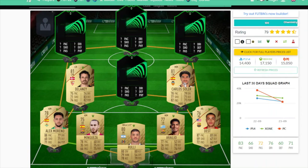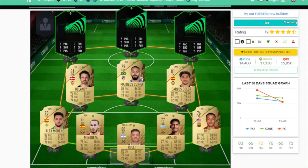Now for the attack — the juicy part! First up at CAM we have Mateus Cunha, the Brazilian man. If you saw my previous video on the best hybrid team, you'd know I really like this card. He has 85 pace, very good dribbling — being able to turn quickly and make small quick agile movements is what he's all about. Four star, four star, high attacking work rate. He has everything you need to score goals and make assists, and he's really cheap — around a thousand coins.